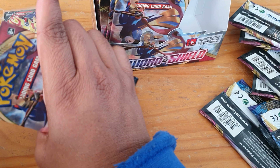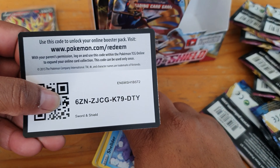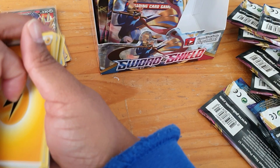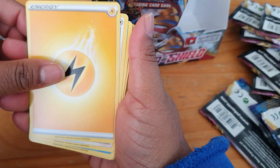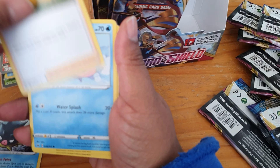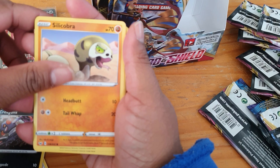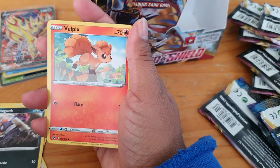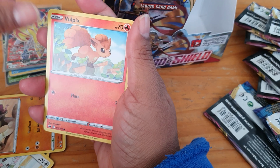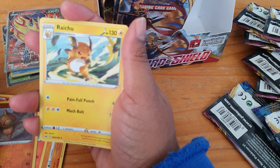So we've got another one. We have our code. We have our energy, Qwilfish, Poké Kid, Shellder, Croagunk, Silicobra, Snubbull — dropping that one — Minccino and a Vulpix. Our reverse is Baltoy and we've got a Raichu.